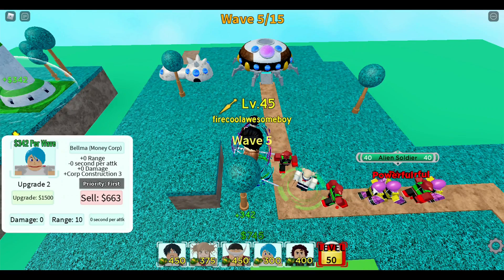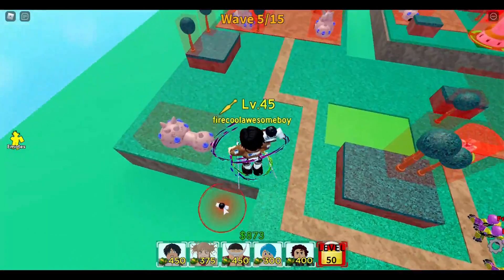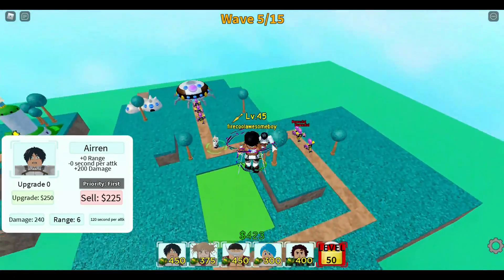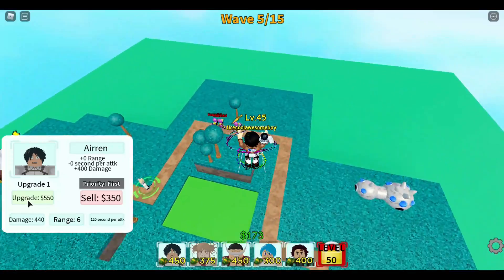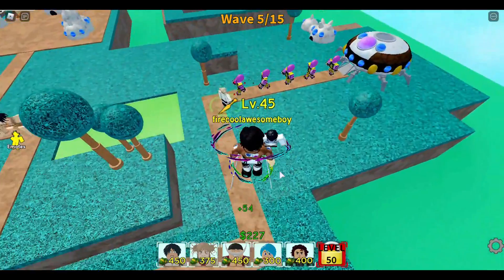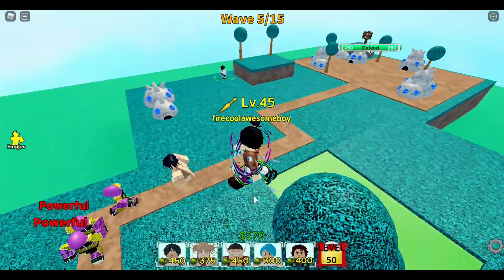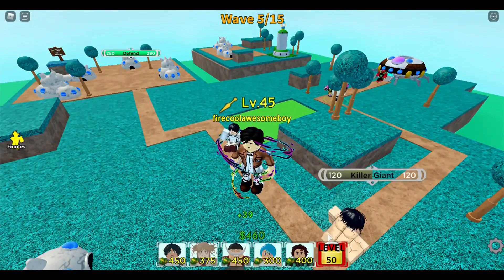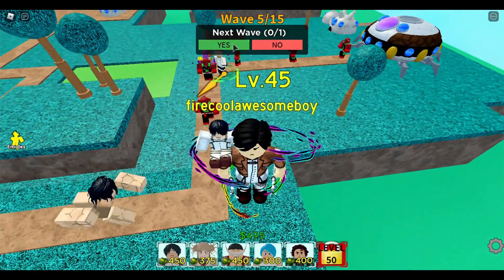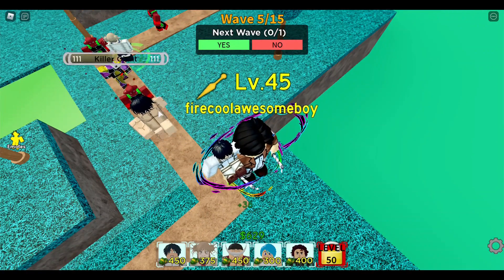For units like Aaron or Kid Naruto, place them the same way as Bulma — off the main path. If you want Irwin's buff, place them where Irwin can reach, like on the grass away from the paths. Irwin has good range and can reach units placed there, so just put all your Aarons over there.